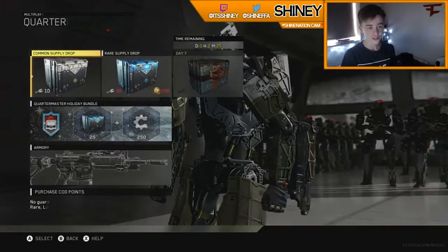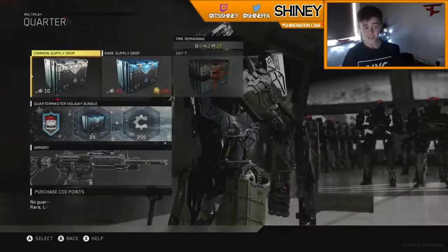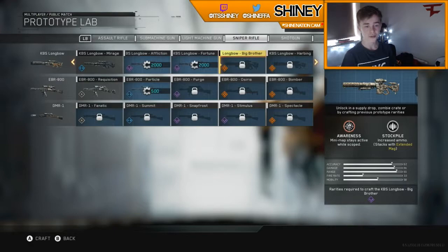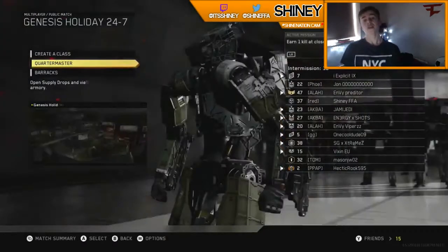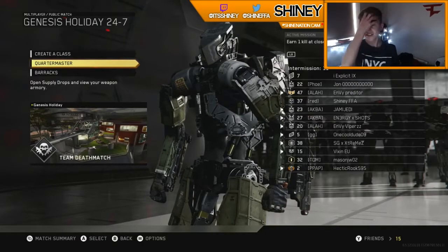I've got 2028 salvage, which doesn't help me because I want the good KSB, or the big brother, or the Harbinger — obviously that's 5k but you have to have the Longbow, I mean the big brother Longbow, before you can get that.